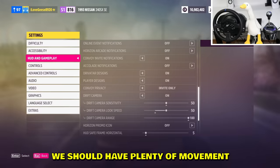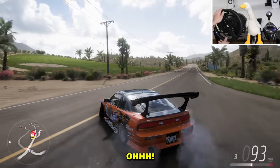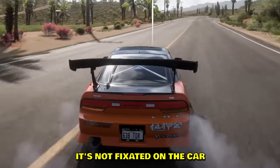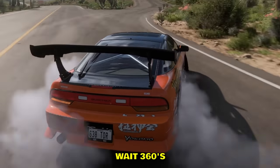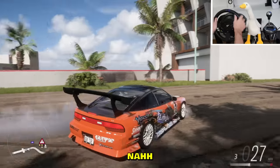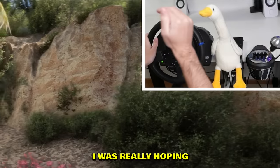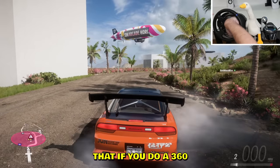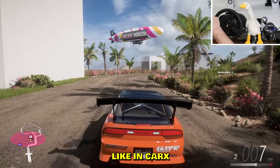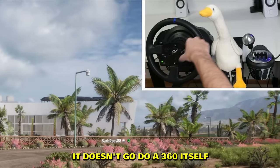Drift camera is enabled — let's put flexibility on 50. Okay, here we go. I see the difference; the camera is more flexible, it's not fixated on the car as much anymore. Wait, how does 360s look? Nah, it's lame — it still fixates on the car when you do 360s. I was really hoping the camera wouldn't follow the 360. Like in Car X, you can do a 360 but the camera stays behind the car.